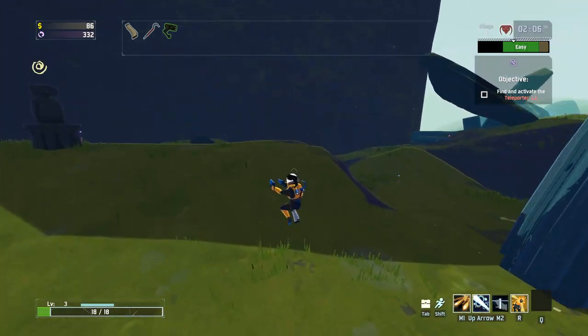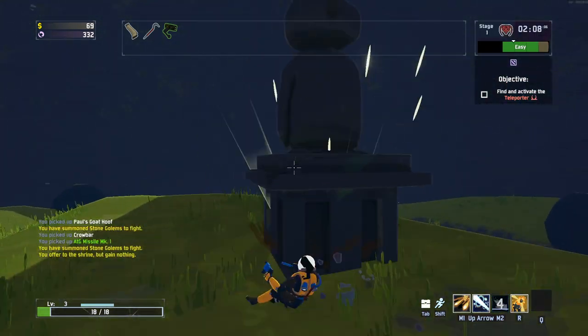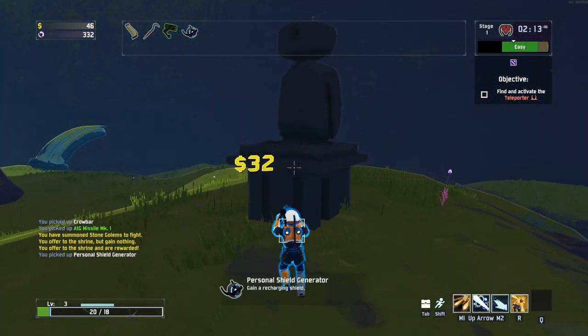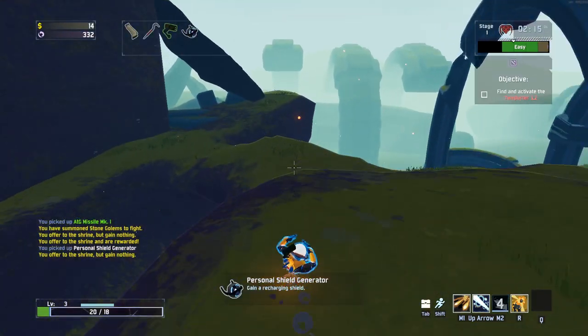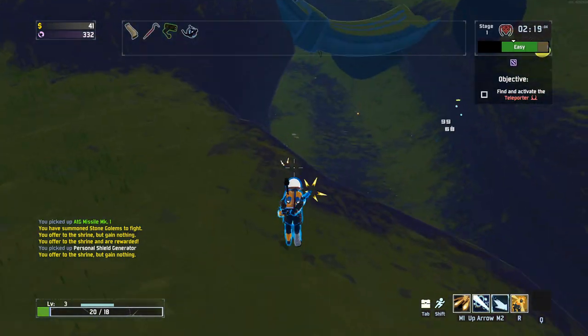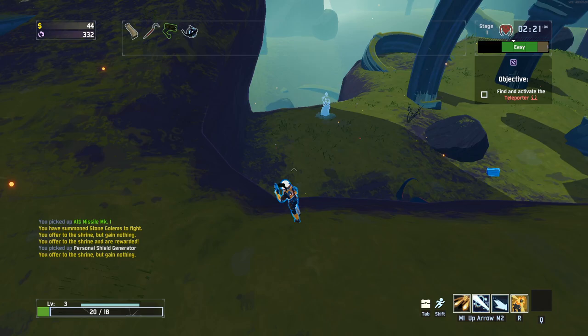We'll go and play this chance shrine now. We probably have some other chests around but I'm just going to play it. That's failed one - if I fail three in a row, I don't use it again. Personal Shield Generator - just having one of those is fine. Got my one item out of it. Yeah, they end up costing way too much if you just piss around with them for too long.